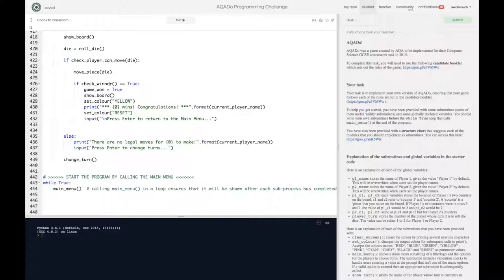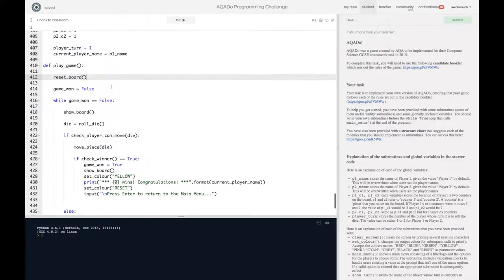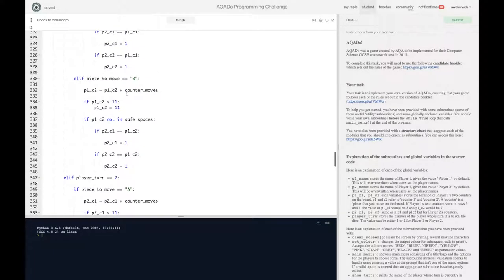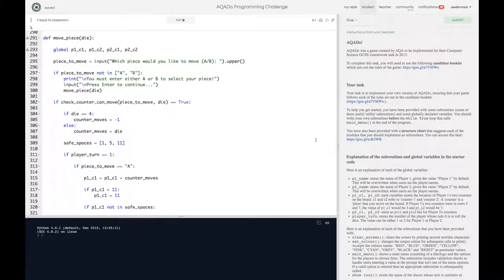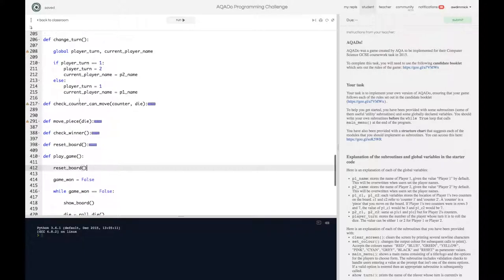We've coded up the game and tested it. When we tested we discovered faults and hopefully if you followed my code along you had the same problems and did the same fixes — because the best part of programming is that we learn the most when we make mistakes and go back and fix them. The nice thing is the way we've used subroutines means our program has broken up into meaningful, individually testable little units. If I minimize them all — check_counter, can_move, change_turn — they're all nice and small.